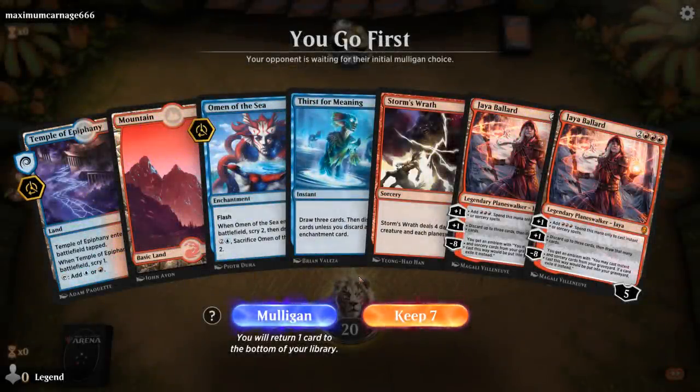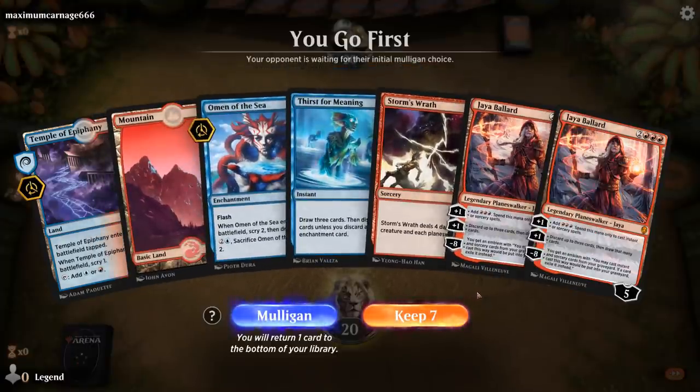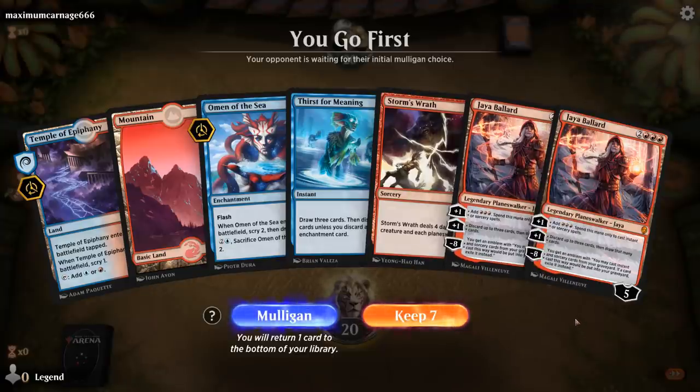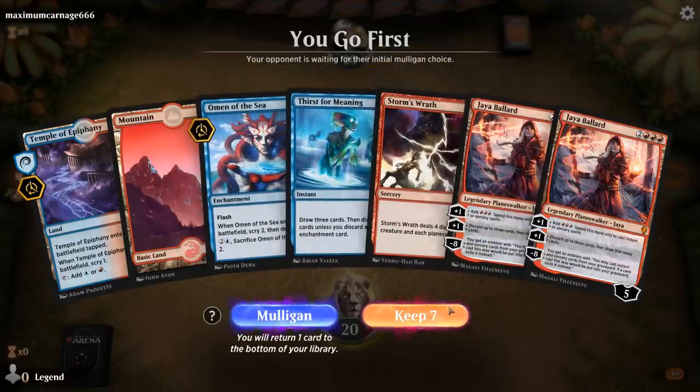We're on the play and we've got a pretty controlling hand here — a bit of card draw, Wrath into a Planeswalker, but missing basically all the combo pieces. Maybe we've got enough card draw to make up for it. Of course we're not a control deck, but managing the board and eventually playing Dracoseth as a curve-topper is still potentially a winning strategy, so we'll try it.